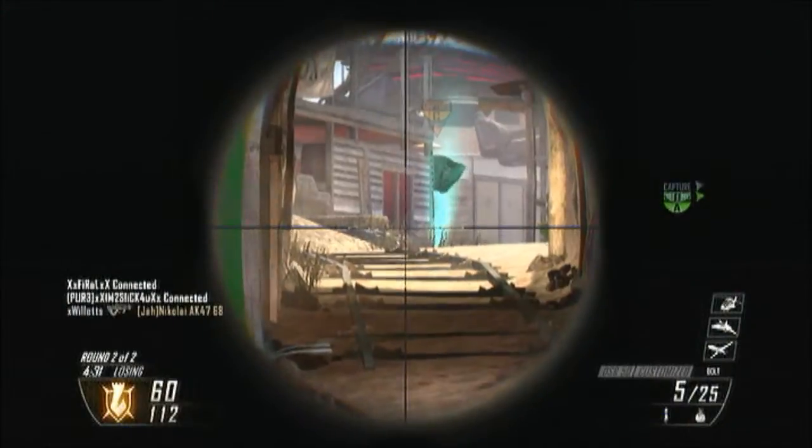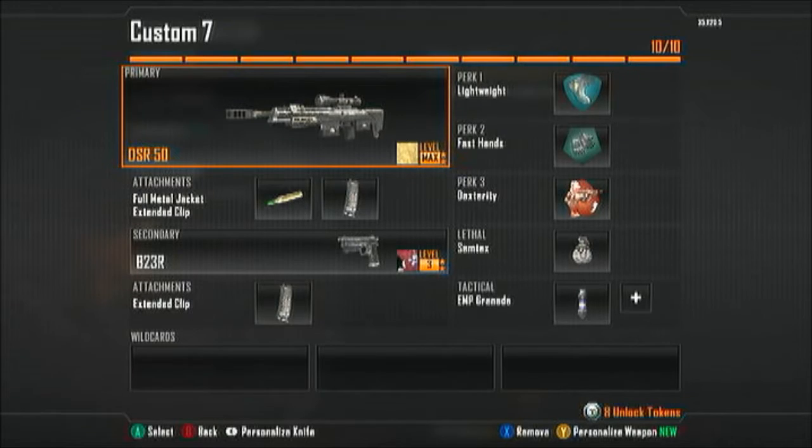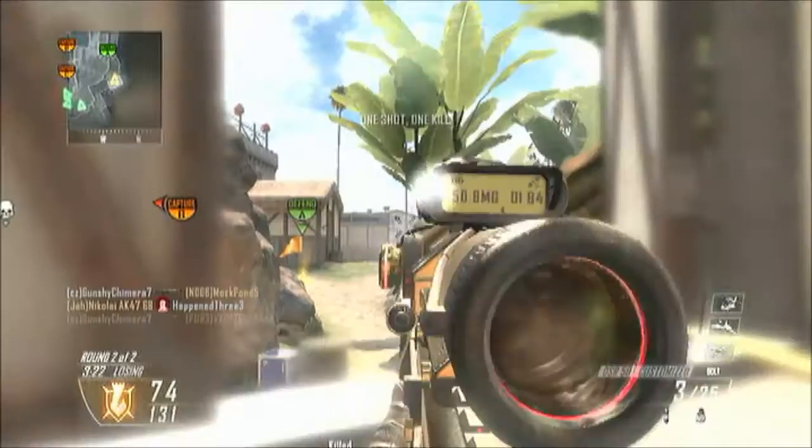The attachments I put with the DSR are FMJ and extended clip. FMJ adds more damage and allows you to quickscope through buildings if a player gets away, which can be a lucky kill. The extended clip is there because with the DSR you will occasionally miss quickscopes, and if you want to get a feed or something like that the extended clip will help you out a lot.